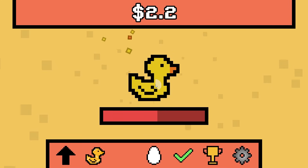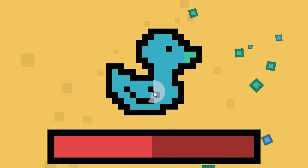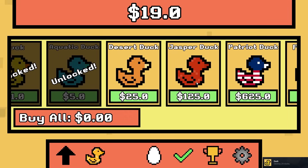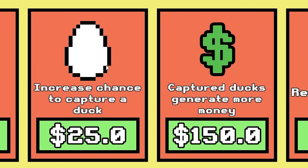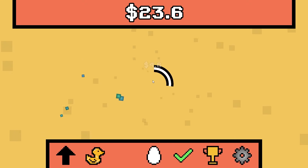Now we only need five more upgrades. The ducks spawn a little bit faster. There's a blue duck — give me your money please. Another blue duck. I've now destroyed 25 ducks according to my Steam achievements. We want this upgrade for $25 so we can capture another duck, because in my stupidity I deleted the one I had.